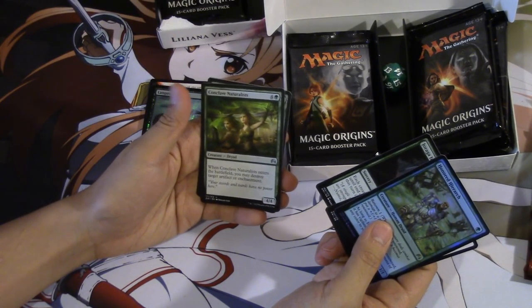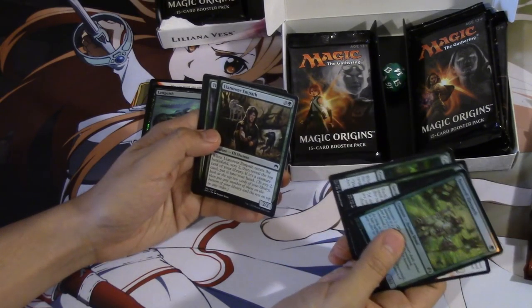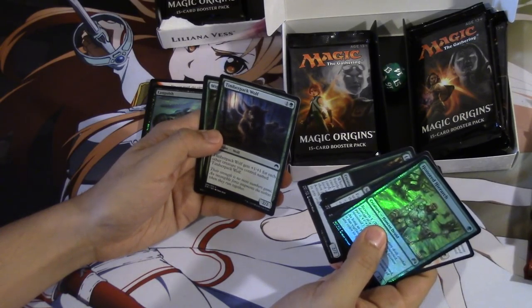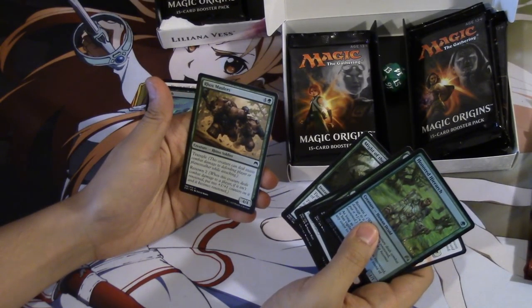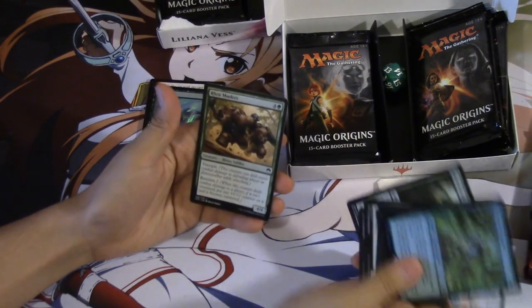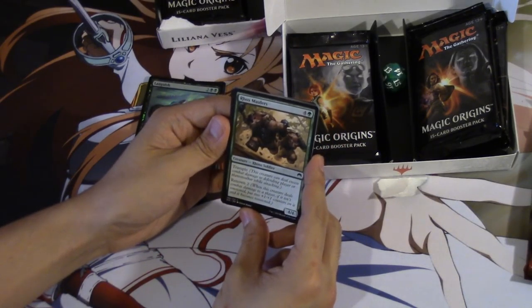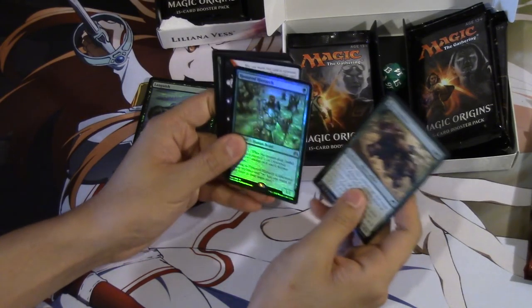Conclave Naturalist — when Conclave Naturalist enters the battlefield, you may destroy target artifact and enchantment. Not bad. Empath, Timber Packwolf, Might of Masses — pretty cool card. And Rocks Maulers. Renown. This card's not bad, this card is standard. I can see it being very good. 4/4 trample — it gets the renown, and then it becomes a 6/6 trample.